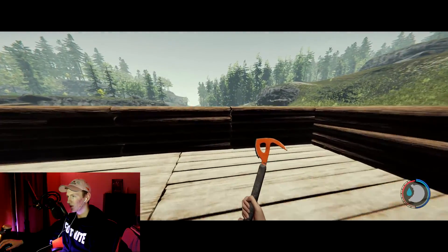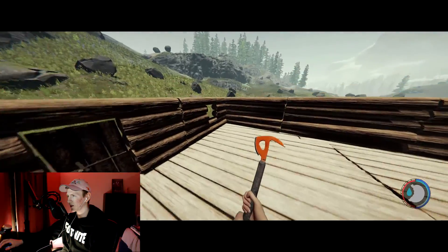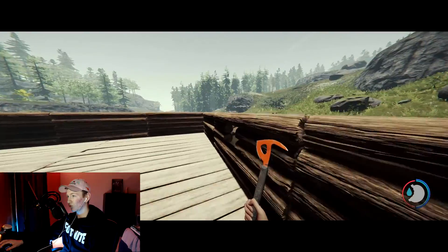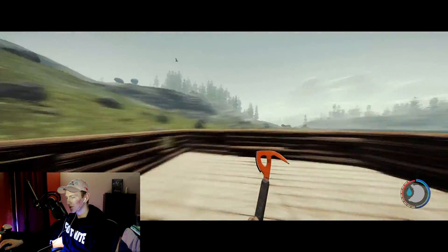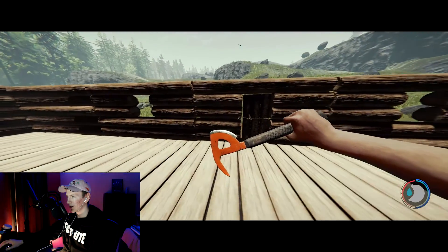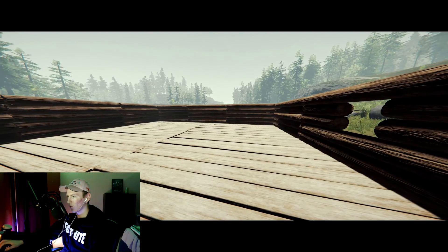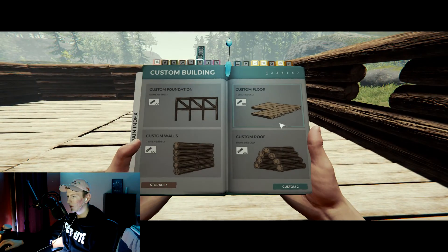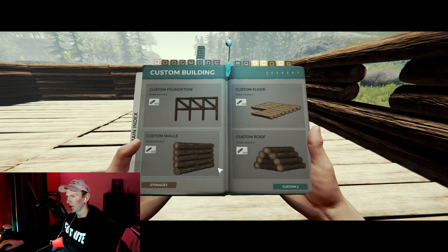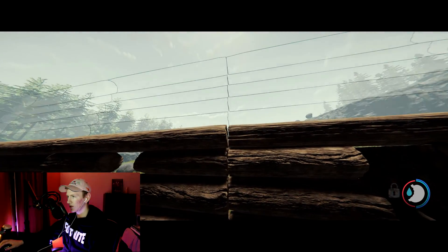Right now we're just in creative mode so you won't see the turtles. I'm pretty sure they only spawn on the beach. We've got all the windows and door — perfect. You can even lock the door if you want, but we're not going to. Let's open up our custom floor and custom roof options. Should we do the roof now? No, let's add another wall first.